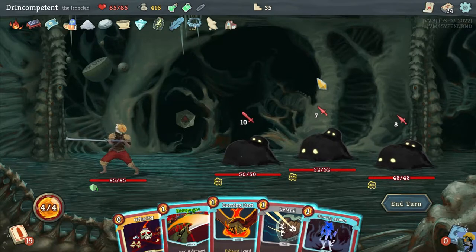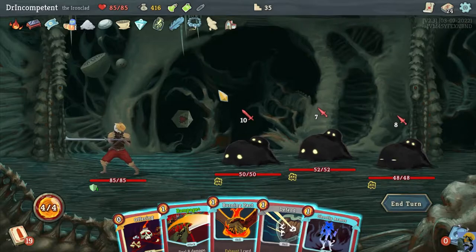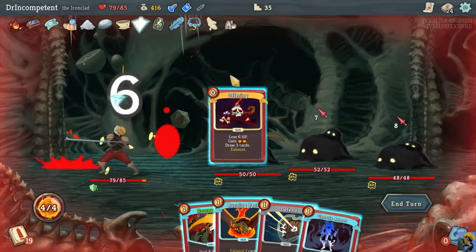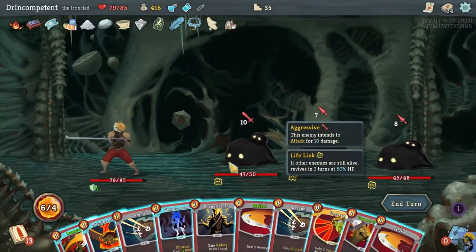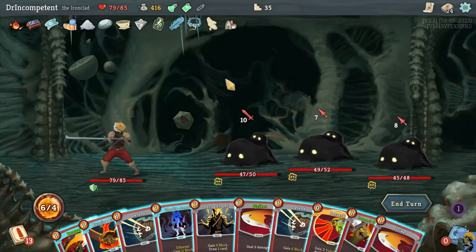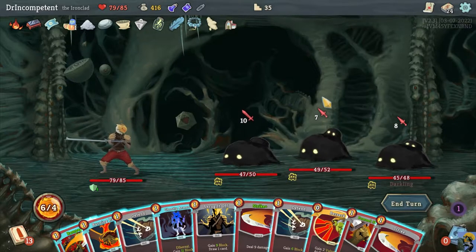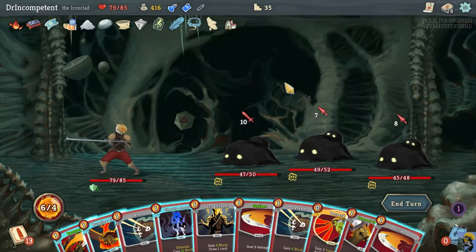As it's been going with our Ironclad, we go ahead and just begin all fights by doing Offering, taking some damage, and then hitting them. Now remember, we actually don't have a tremendous amount of AoE, and this is a fight where you want AoE. These are Darklings — there's three of them — and you can see they have a very similar pool of hit points, varying only slightly.